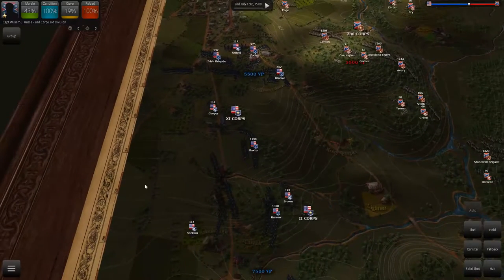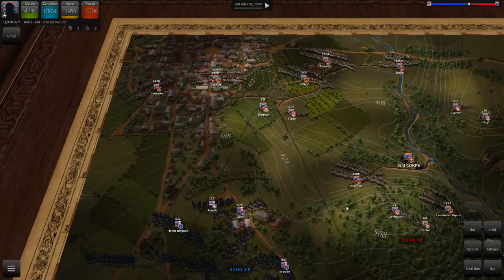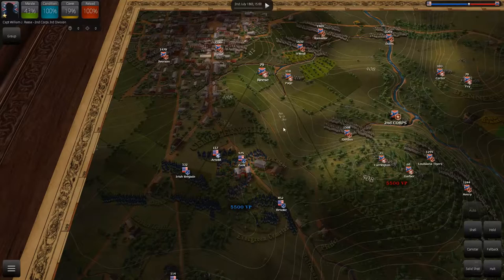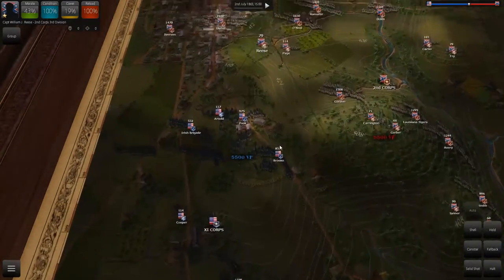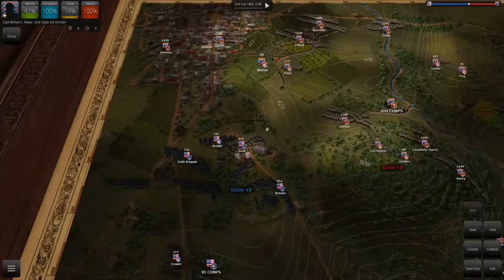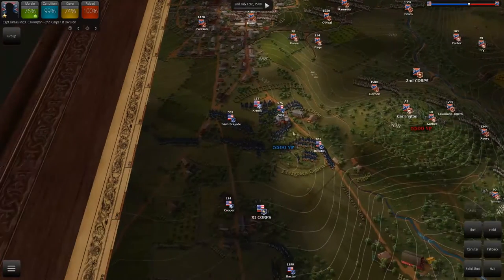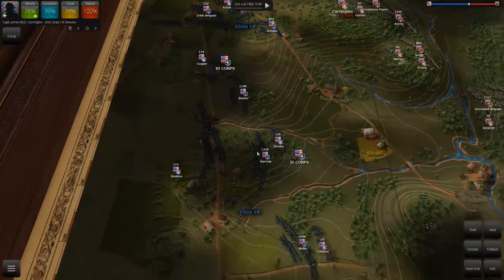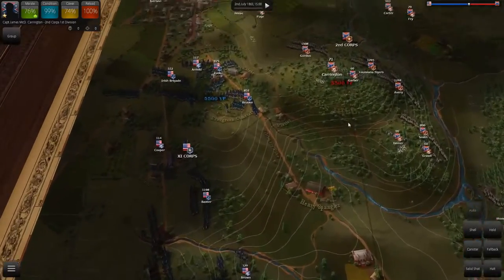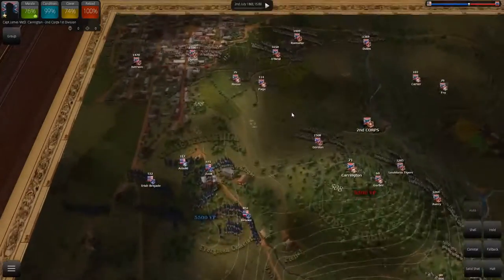So even though his range is all the way down here, he may actually not be able to hit the Irish Brigade — he can only really hit right here. You can maximize or make the line-of-sight setting more sensitive in the game menu, which makes it even more obvious what they can and can't see. The reason this is important is, for example, Carrington up here on this elevated point can see all the way down to Webb. So you could put him on solid shot and shoot targets all the way down there. That's the first thing I wanted to cover.